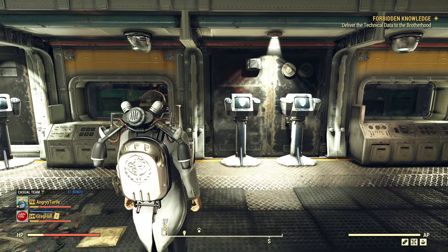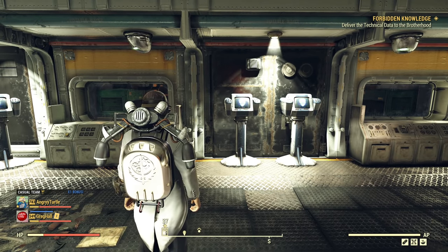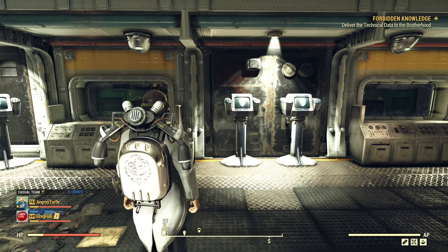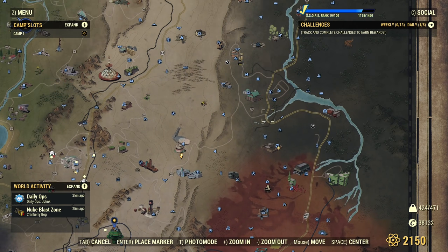Now, if you want a good one with good mods — since you cannot learn the plans to craft mods for this gun with the exception of the Prime Capacitor — what you want to do is the Drop Connection event, either at Watoga or at Harper's Ferry. Whenever you see a Drop Connection event, do it, because it has both a chance to drop a box mod for this gun and a chance to drop an already modified Enclave Plasma Rifle. The chance is low, but it is there.